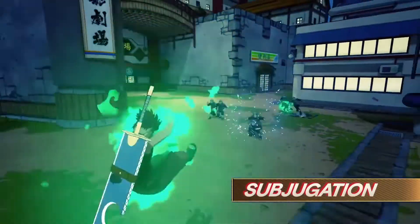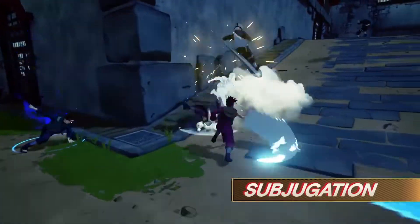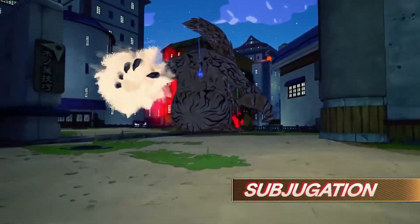And the ultimate mission — Subjugation: defeat ninja foes and powerful monsters with the help of your ninja squad.